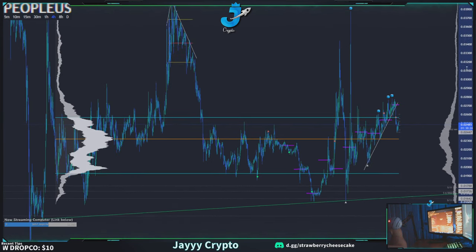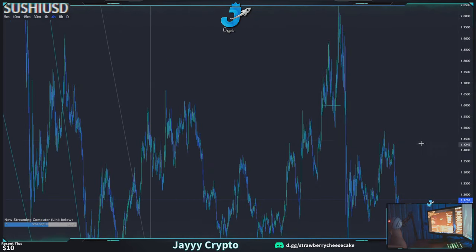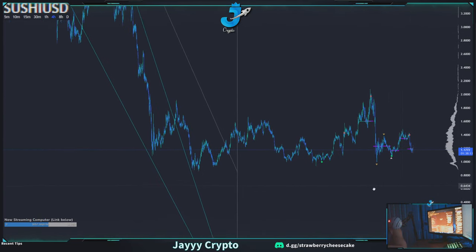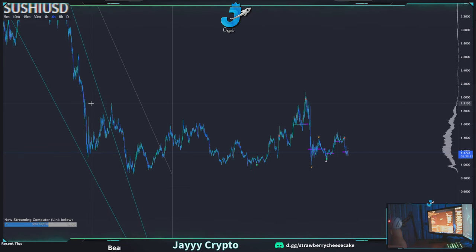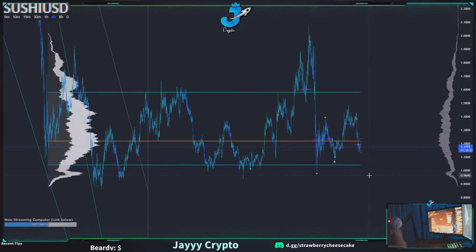If we look at the volume profile for this, I would look at the POC right here — 2.31 to 2.32 right in here. This potentially has a swing bottom right now. This looks like a good long, depending on Bitcoin. It's making higher highs, higher lows — good swing bottom right here. If you drop below 1.08 I'd be careful longing this thing. There's definitely some volume in this area.